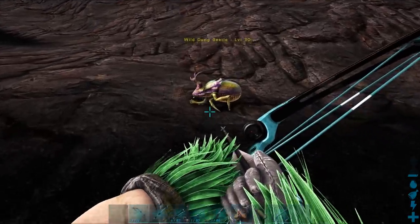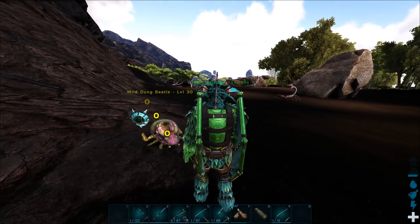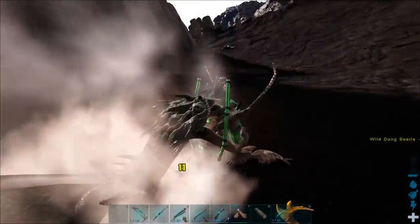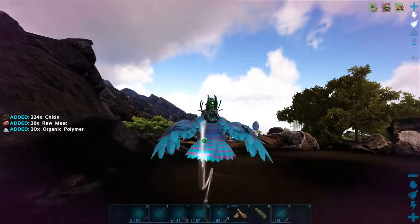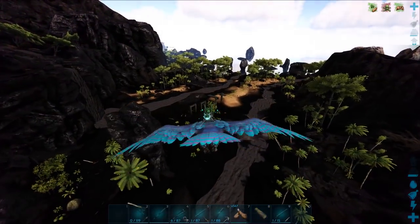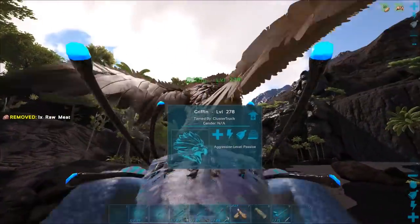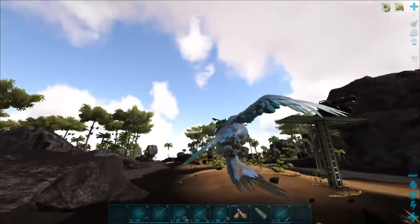A dung beetle can hit me! There we go — come on, talk to me more. She's not saying anything else. I assume she'll react to fall damage or something like that. What on earth is this? Is somebody taming a rock elemental? I don't know why there's a Griffon flying here — oh, never mind. Yeah, somebody must have been taming a rock elemental around here.